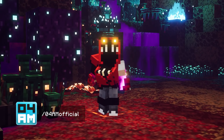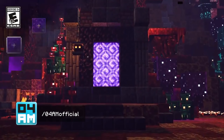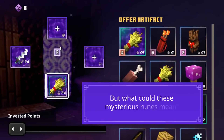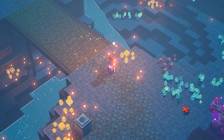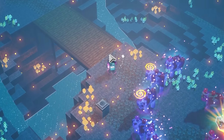Yo what's up guys, this is 4yam again back with a new Minecraft Dungeons video. Yesterday I made my basics guide on the ancient hunt so you guys know exactly what you need to do in order to get your hands on the very best gear in the game, which is the gilded gear. You can find common, rare and unique variants of gilded gear, but they will always have extra enchantments which will make them very awesome.